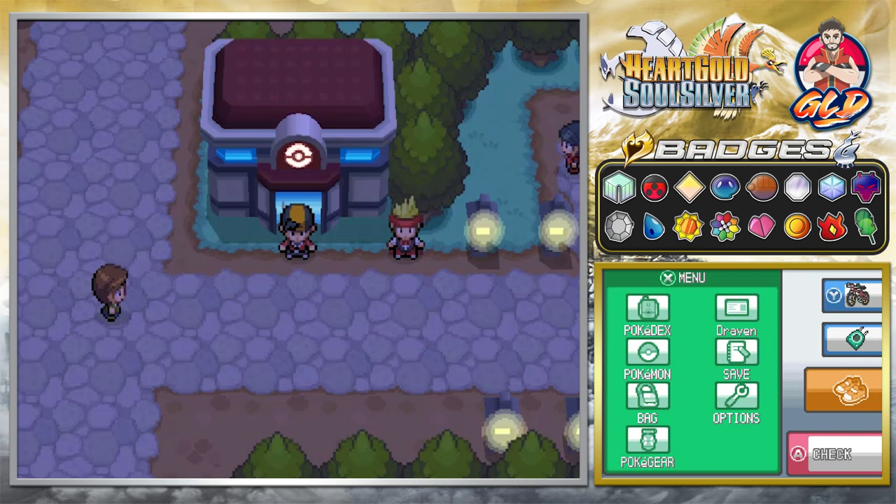We're starting with the Pichu event. For those who don't know, there was a movie featuring the Spiky-eared Pichu, and there's something special about it. This is going to be a quick episode. You need to enter it via Action Replay, because obviously we don't have any of the Wi-Fi events anymore for the Nintendo DS.